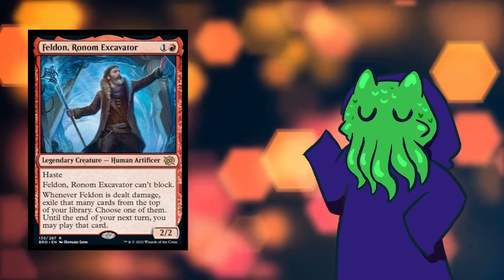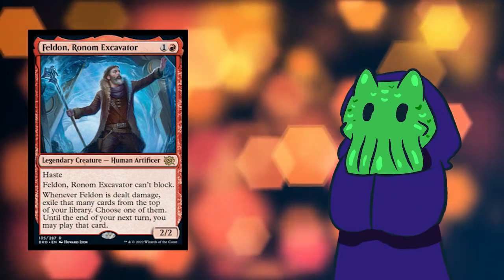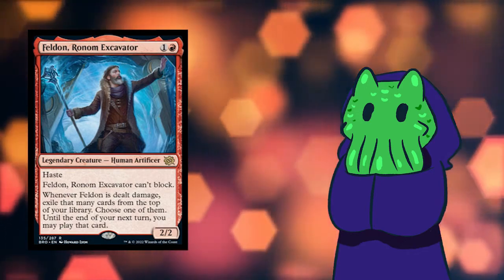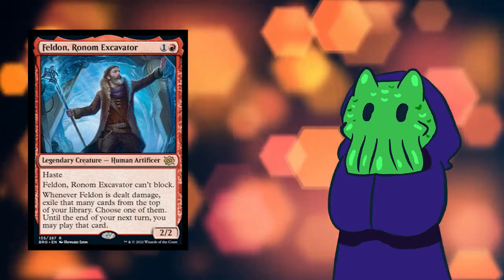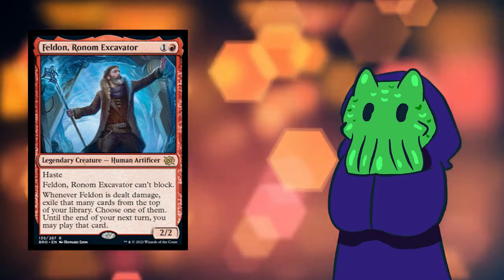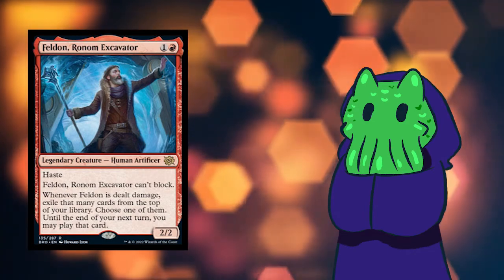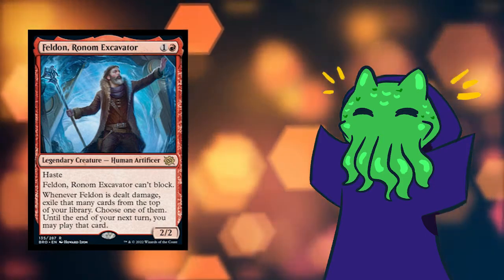Feldonronum Excavator looks pretty decent for a red aggro deck. You can put him down on turn two and have him swinging in. He's super aggressive, can't block, which is fine. And whenever he's dealt any amount of damage, he replaces himself with a spell. That's a pretty good card and it's worth the rare slot — it's a good limited rare.